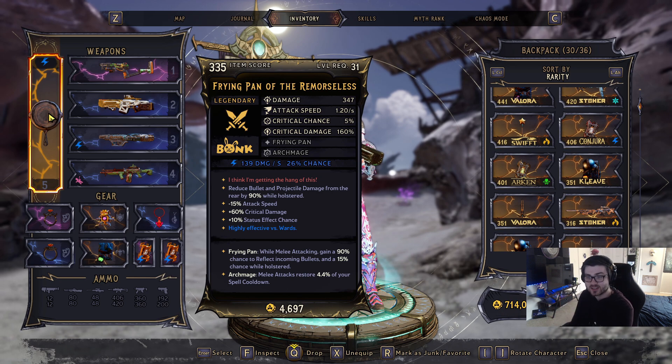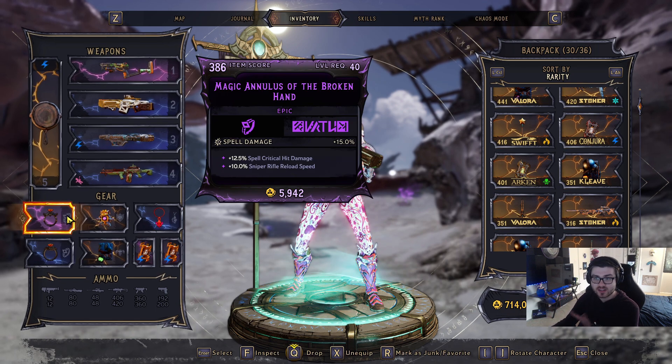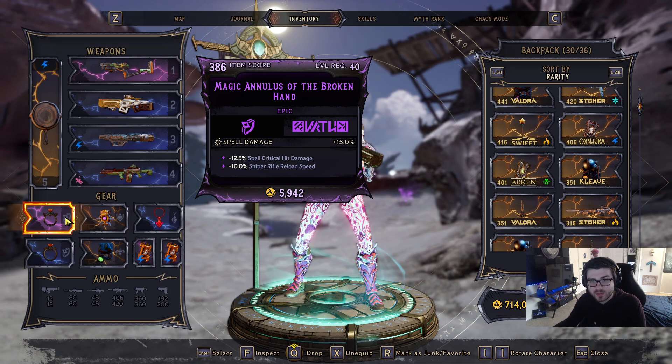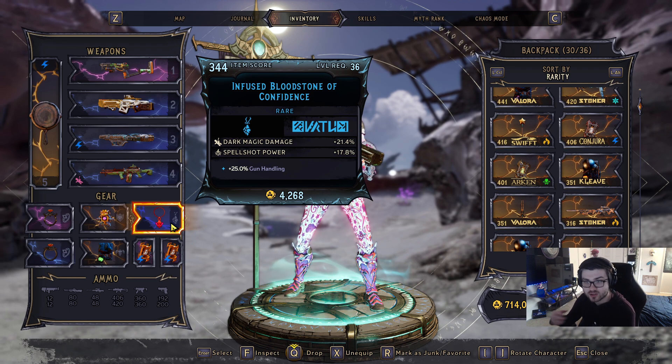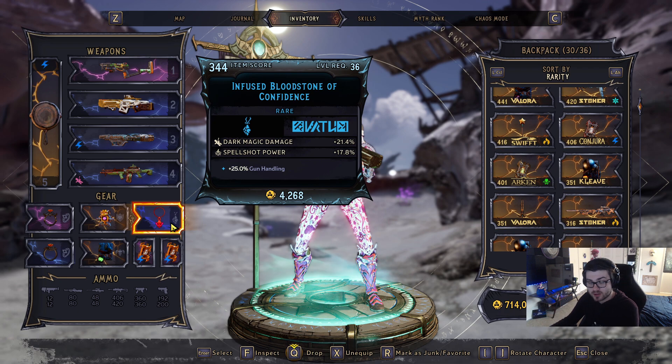This could be best-in-slot or something similar for survivability — we don't know all the melee weapons yet since this is just from the review build. On your rings, you're looking for spell damage. This one has spell damage and crit hit damage, which is good. Another ring increases non-crit damage by 2% for a short duration on critical hits. The most important thing is just to get spell damage increases.